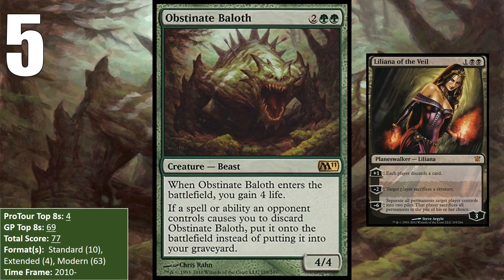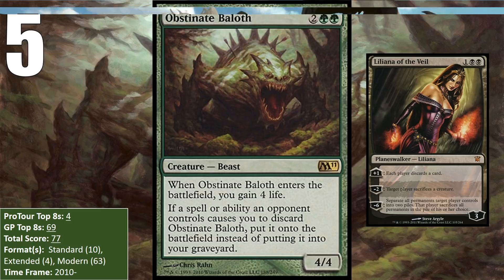It also saw play in Extended in the last year of the format, finding its way into both Jund and Scapeshift decks. After Extended ended and Modern began, the Baloth had no problem making the transition, especially because the aforementioned Liliana was everywhere. In Modern it has seen play in Jund, Scapeshift, and Birthing Pod. Obstinate Baloth is still seeing a decent amount of play in Modern, having managed five more points so far in 2018.